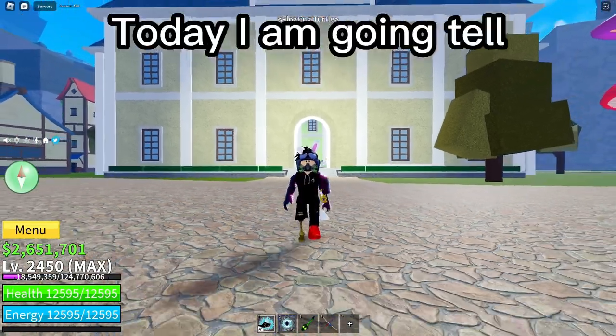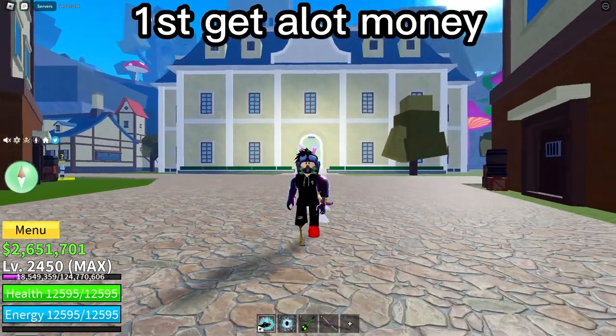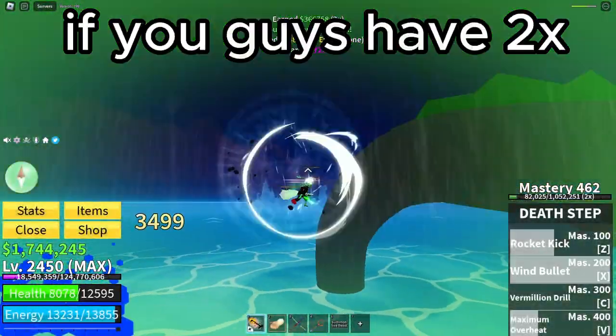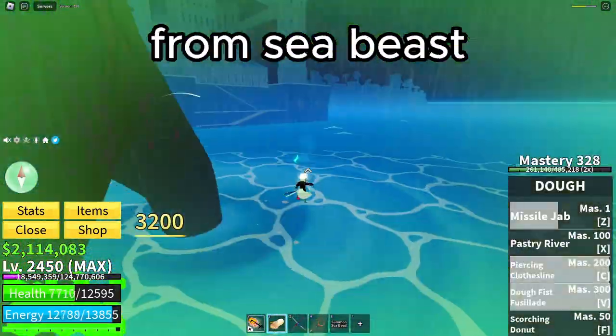Hey guys! Today I am going to tell you guys what to get before update 20. First, get a lot of money. The best way to get money is to farm Sea Beast. If you guys have the two-time money game pass, it's even easier to get money from Sea Beast.